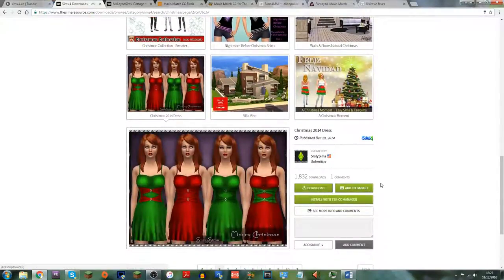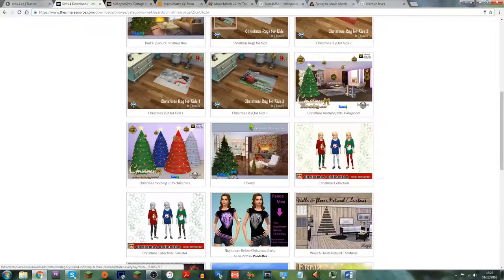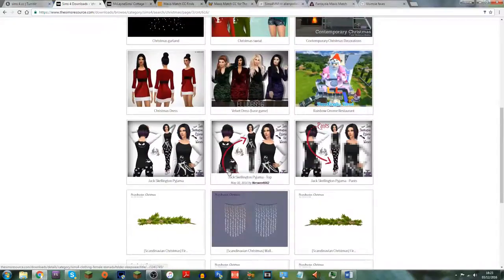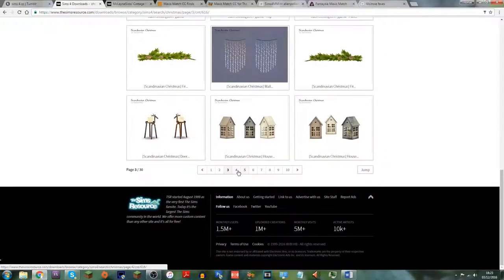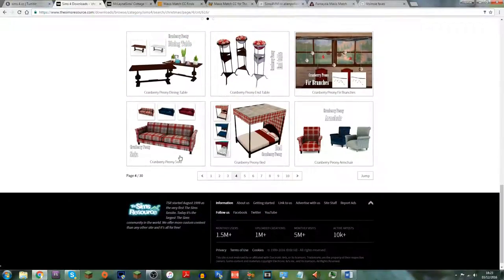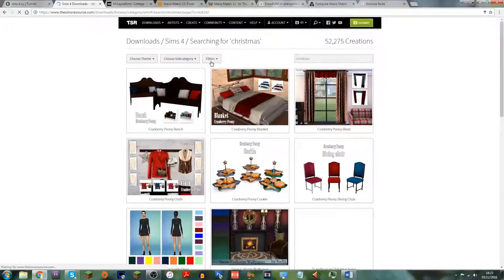The thing with alpha CC is that it doesn't look very textured — like these bows, when you get them in game they just look printed on. There's another sweater dress type thing that looks quite nice. I was looking for something earlier — a bed setting that was kind of tartan, all checky — and here it is! It's called Cranberry Peony, I think. I'm going to get that because it looks really nice.